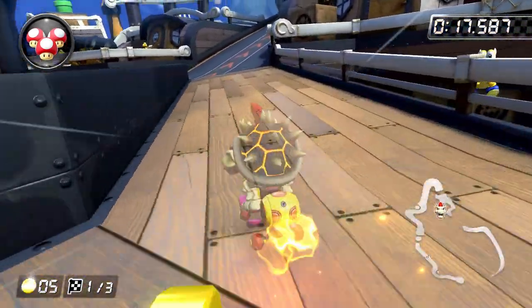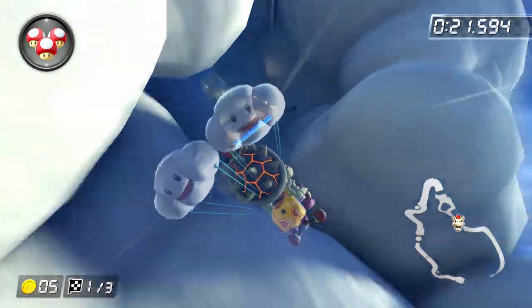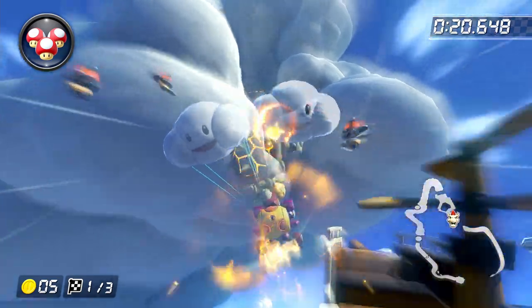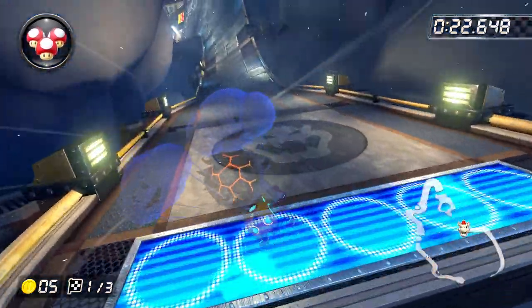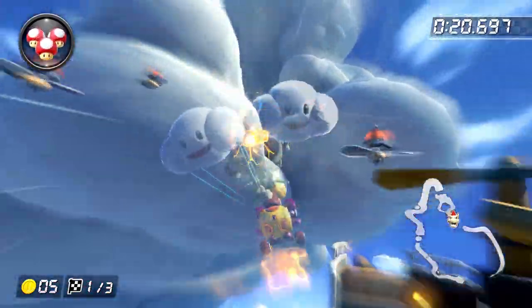After that, we're going to trick off the cannon glider. An interesting property of cannon gliders is that when you land from them, your cart tends to be moving pretty slowly, and so one of the older mushroom strategies in this course is to just use the mushroom as soon as you land from the glider on all three laps, so that you can get back up to top speed immediately.